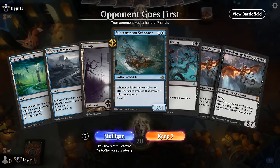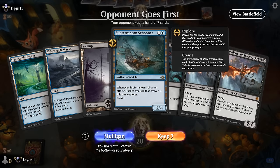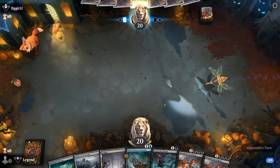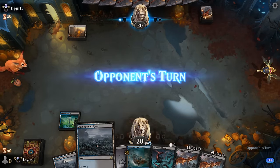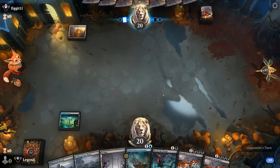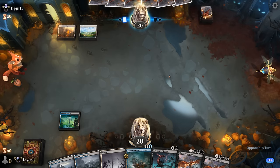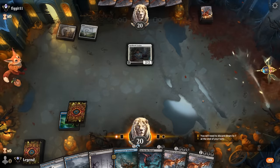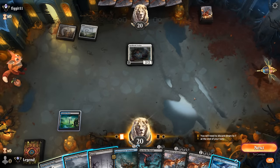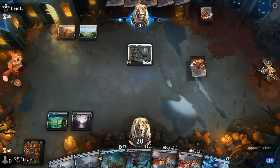Game 1: we're on the draw. Our hand could be better, missing a Mindlink Mech and some cheap creatures to crew Schooner, but I'll give it a shot. Opponent plays a Mishra's Foundry so likely a monocolor aggro deck. On turn two it's going to be a Vendor. We did draw Siren — I still like keeping up Go for the Throat, and then next turn we can double-spell Schooner and Siren.